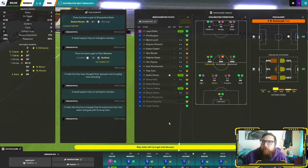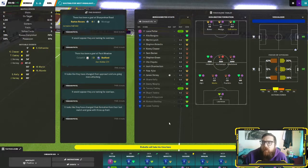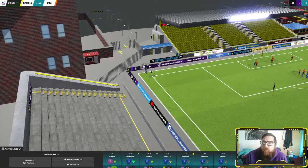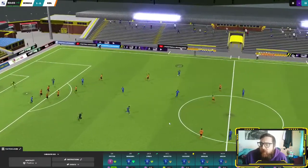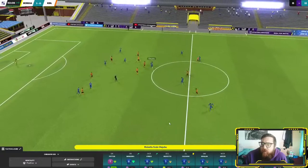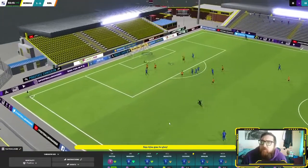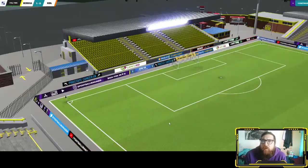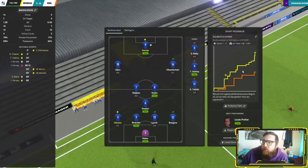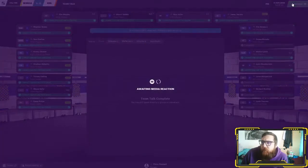85 minutes in, it's 1-0 — don't really want to change anything and make us cautious or defensive. That's for the bigger games when we're in the FA Cup and stuff if we go on a good run. Ashek just puts it wide, and second game of the season — 1-0. That's a very good start to the season for Berkhamsted FC.